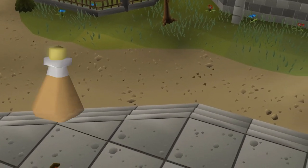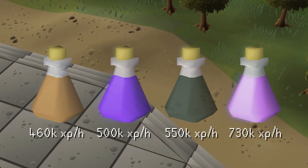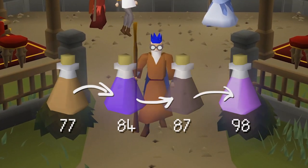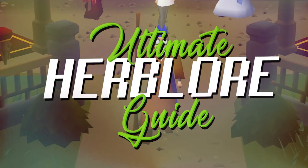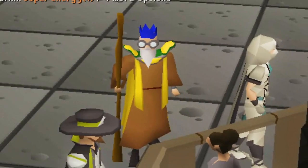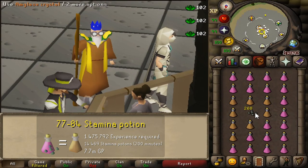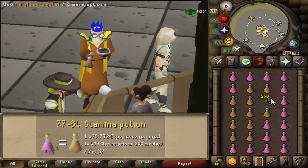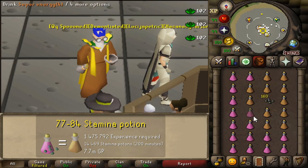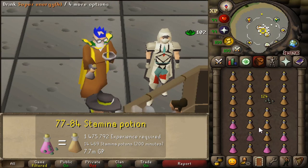Once you've reached 77 Herblore, this is when tick manipulation comes in. There are four types of potions that allow one-ticking: stamina, extended anti-fire, anti-venom, and extended super anti-fire. One-ticking those potions ranges from 460,000 to 730,000 experience per hour. The fastest way to reach higher experience rates is to upgrade the potion every time you unlock a new one. At level 77, you'll start with stamina potions using four doses of a super energy potion as a base and four amylase crystals. Make them until level 84 Herblore — you'll need to create 14,469 of them, taking around 3 hours and 15 minutes, averaging over 460,000 XP per hour, at a cost of around 7.7 million GP.